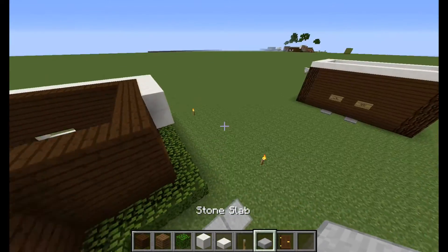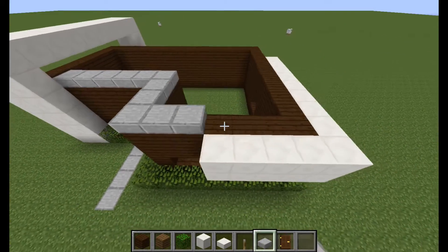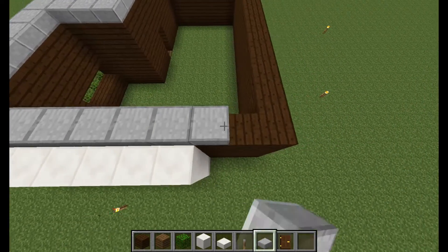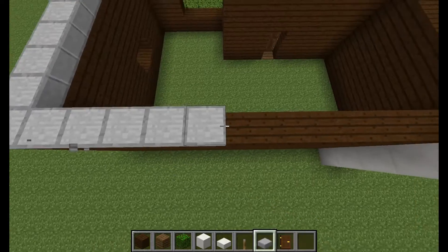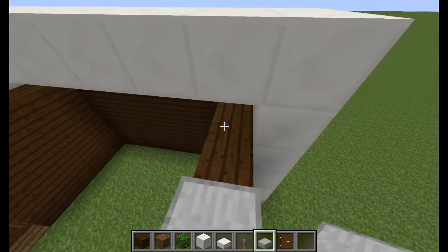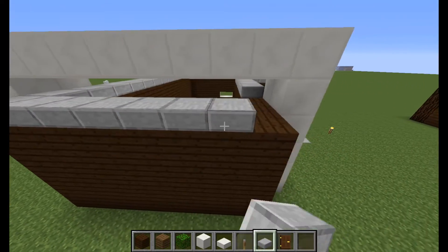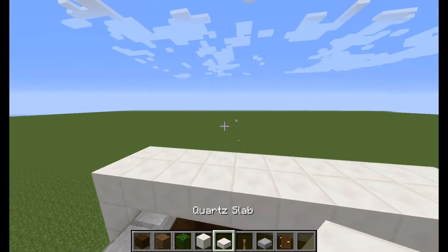Next, what you're going to want to do is get stone brick slabs and put them all across the top of the building. You could use quartz if you want, but it'll just be all the same color and I don't think that would look particularly good. So build all the way across, even under this — I'm sure you won't really see it, but might as well. You won't actually see the roof of this, so there's going to be some stuff on the top.